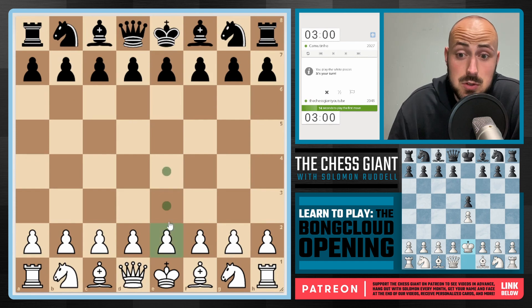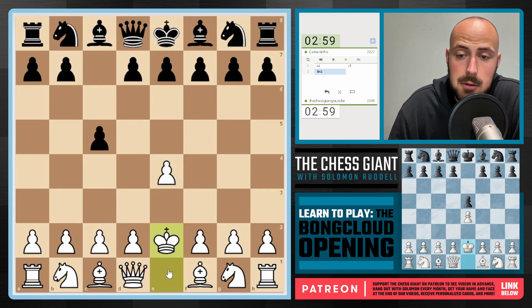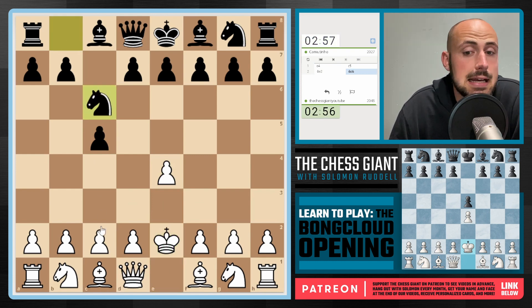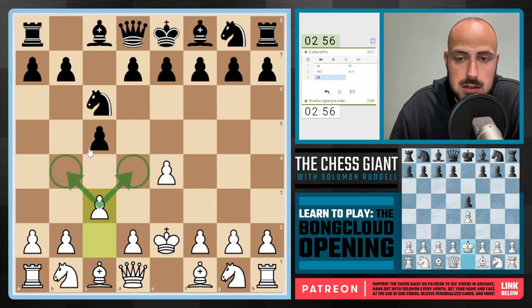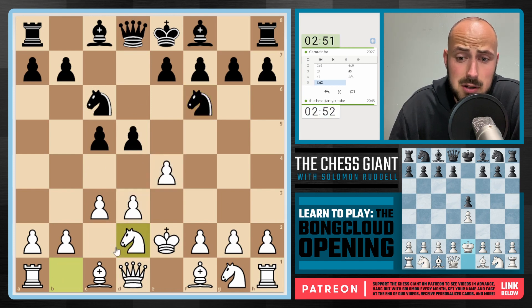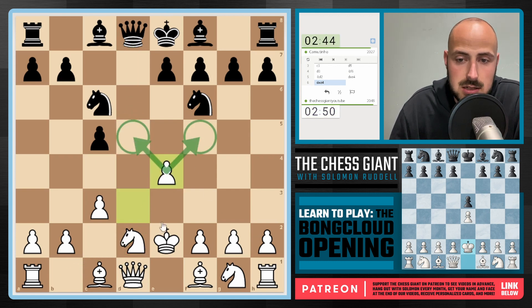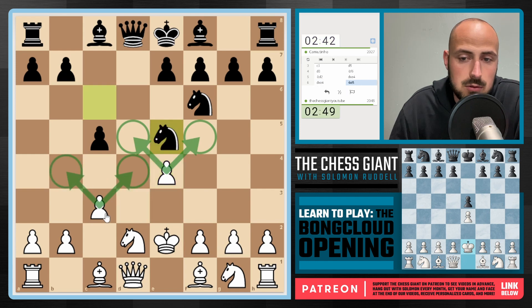So here we go — the Bong Cloud continues. We're playing e4, King e2 coming up. As always, you see a move like Knight c6, you gotta lock this Knight down with c3 — start to lock this minor piece down. d5, we'll play d3 now. We're actually okay if Black wants to take on e4 and trade off Queens. We cannot capture on d5 — if we do, that's just going to give Black a more open game with more active pieces. We gotta keep this game as locked up as we possibly can by playing moves like c3.